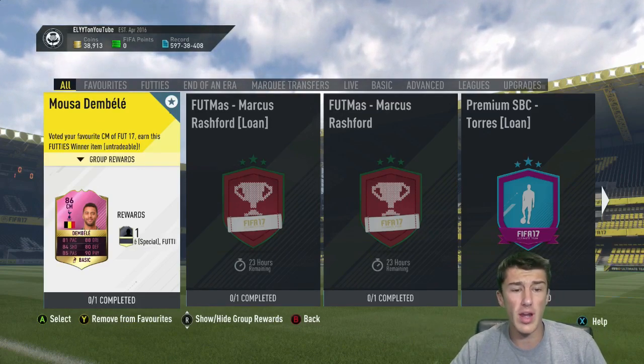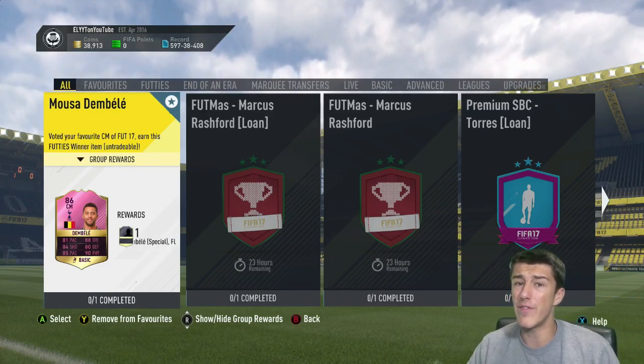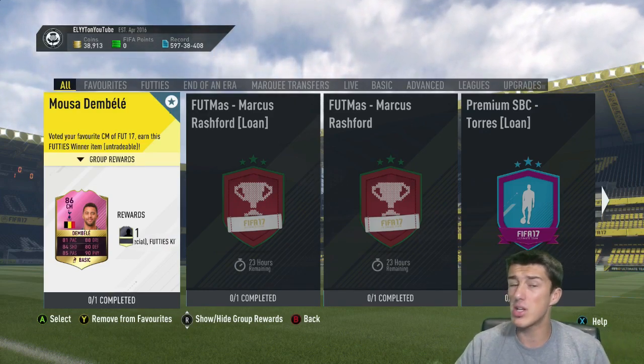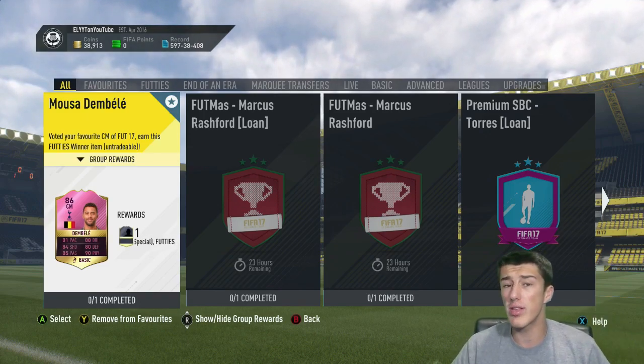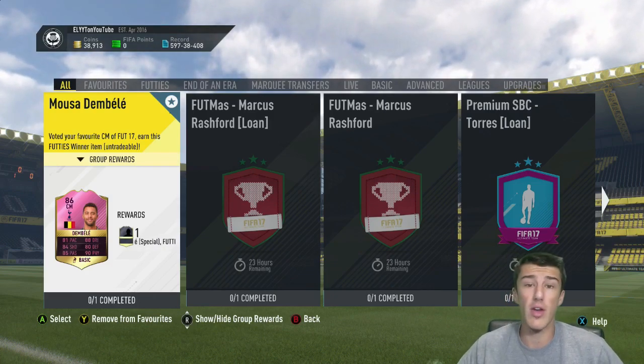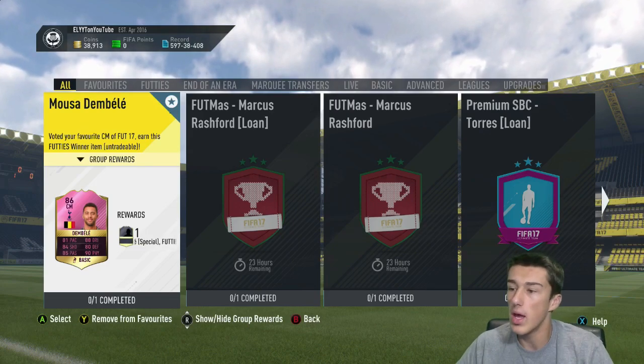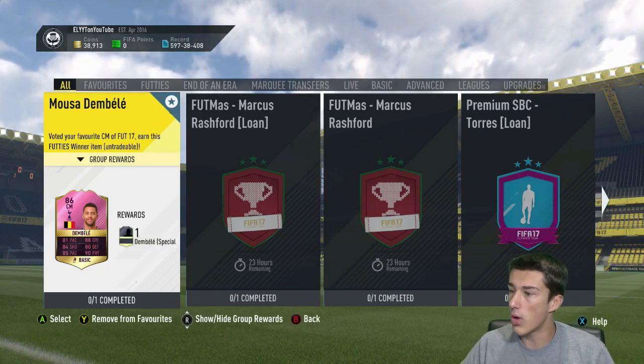He is the FUTTIES winner for the center mids. A lot of people thought Renato Sanchez would win — I was pretty on the fence with it as well — but as I mentioned a few days ago, Moussa Dembele had a huge chance of winning. So if you picked up those Outer Vaults, those Canes, those Ericsson Vertongans, et cetera, you're making a ton of profit and should have some of the cards on your transfer list already for this Moussa Dembele squad building challenge.